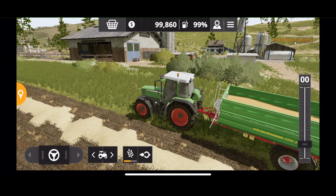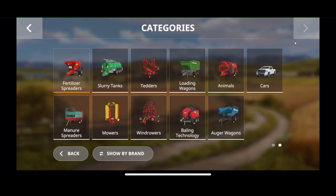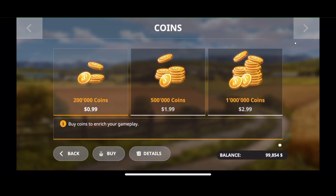Let's go ahead and take a look at the store. There's a lot of different equipment in the store. One of the things they've changed — the reason they can make the game $5.99 — is because of in-app purchases. You can buy money for coins: for $0.99 you get $200,000, and for $3 you get a million coins. It's kind of annoying, but that's the model.